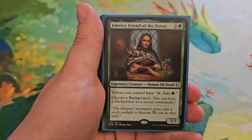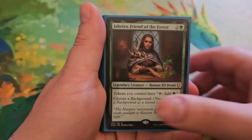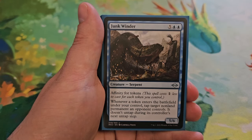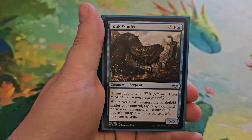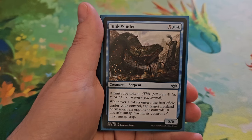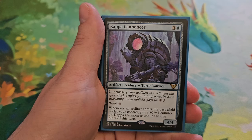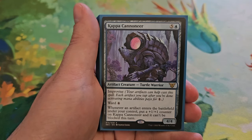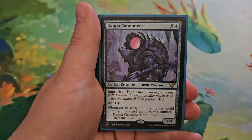Jahira, Friend of the Forest — two and a green for a 2/3. Tokens you control have 'tap for green.' Choose a Background. Junk Winder for five and two blue — a 5/6 with affinity for tokens. Whenever a token enters the battlefield under your control, tap target non-land permanent an opponent controls; it doesn't untap during its controller's next untap step. Kappa Cannoneer for five and a blue — a 4/4 with improvise. It has ward four, and whenever an artifact enters the battlefield under your control, put a +1/+1 counter on Kappa Cannoneer and it can't be blocked this turn.